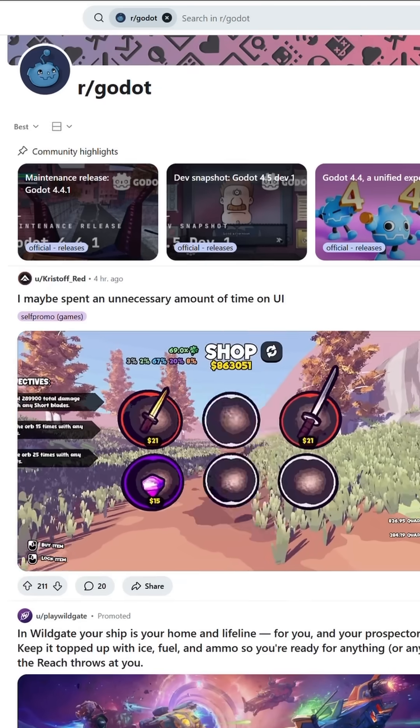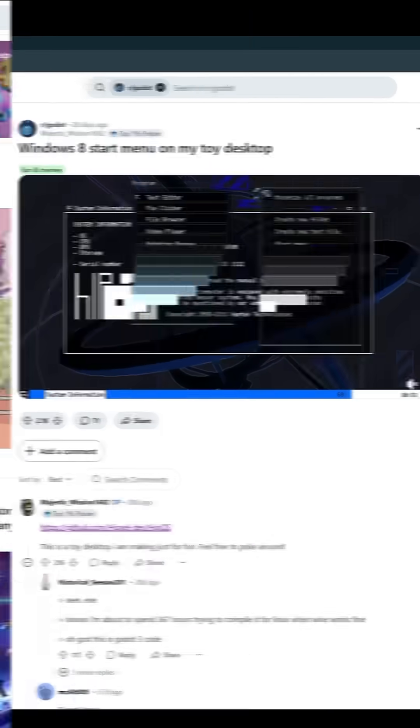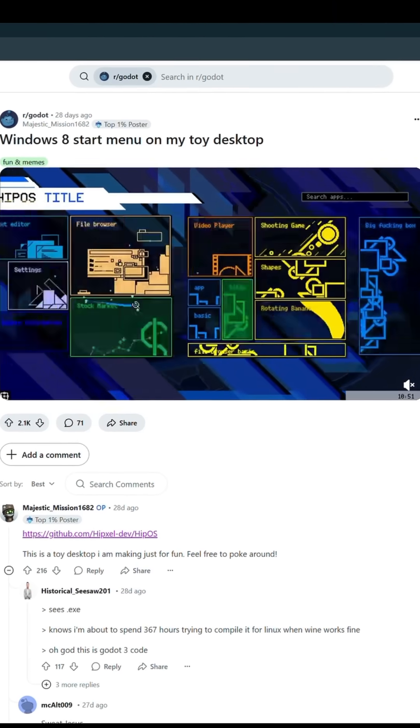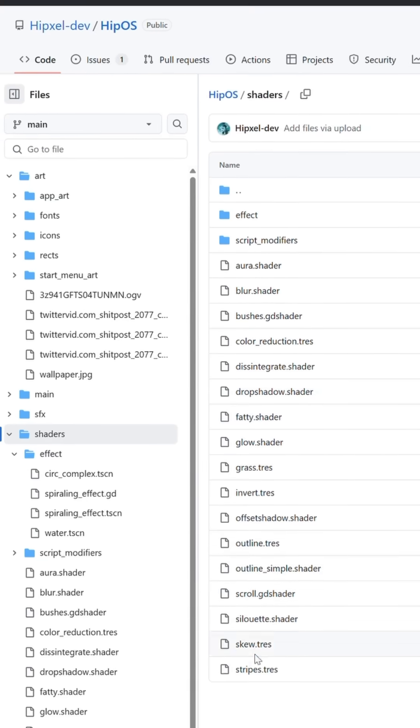For instance, I was scrolling through r/Godot the other day when I stumbled across this post by Majestic Mission. It was something they called a toy desktop, which I'd never heard of before, but I honestly couldn't stop looking at it. The effects on this are amazing. They also posted this entire project to GitHub, which I can link here — there's actually a lot of cool resources in it.